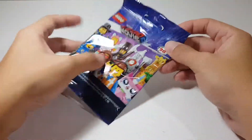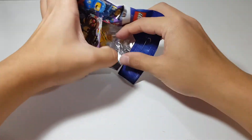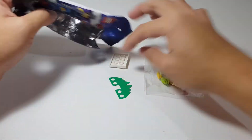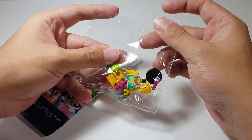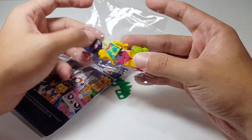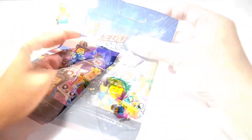Here we have bag one. Let's see what we got — and we got the hula girl! All right, well this is new — they actually put it in a separate bag now. Very interesting. I wonder why. Is it to make it harder for us to feel for pieces? Very sneaky, LEGO, very sneaky. Anyways, I got the hula girl.